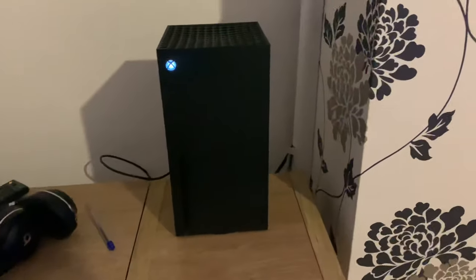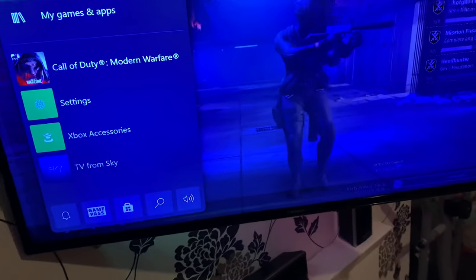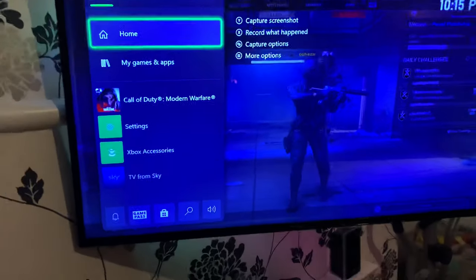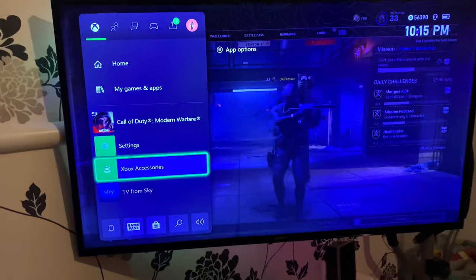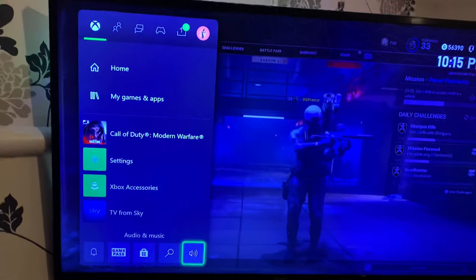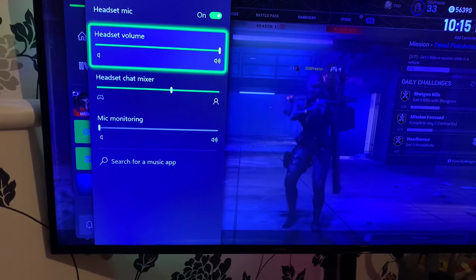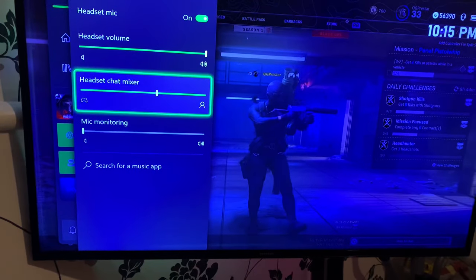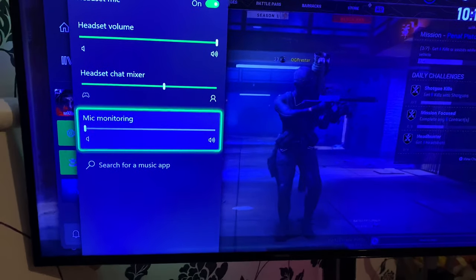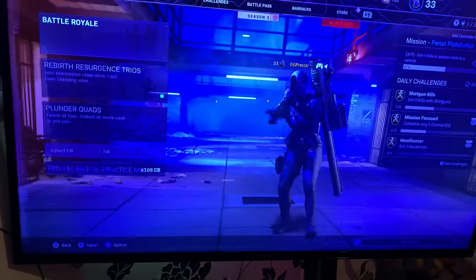I have an Xbox Series X and couldn't get the mic to work in game, so this is how you fix it. First, go to audio and music. Make sure headset mic is on, headset volume is max, set your headset chat mixer to your desired level, and mic monitoring off because most mics have that built in.